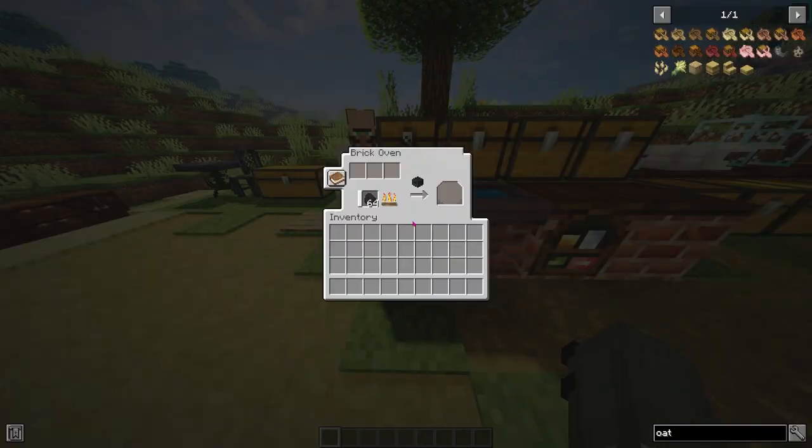The brick oven is the big new cooking utensil and station that you're going to be using. It's fueled by coal, charcoal, or anything that you would normally use in a furnace, and it has three slots which are bespoke to the new crafting recipes.